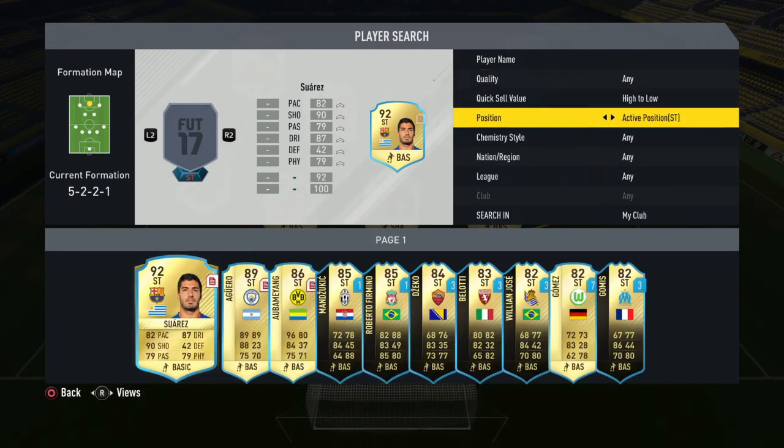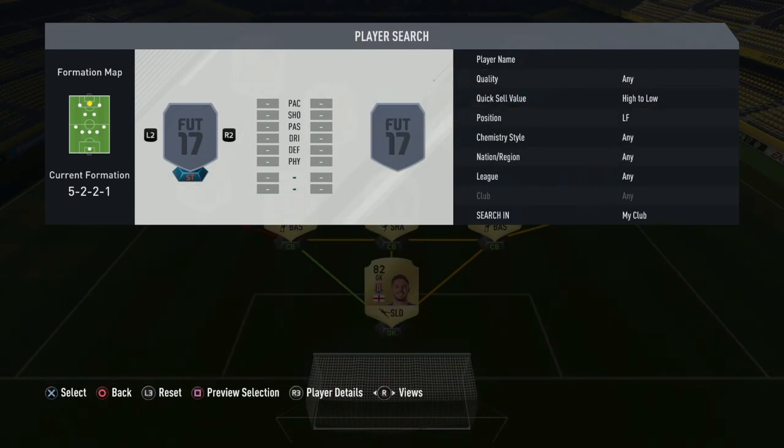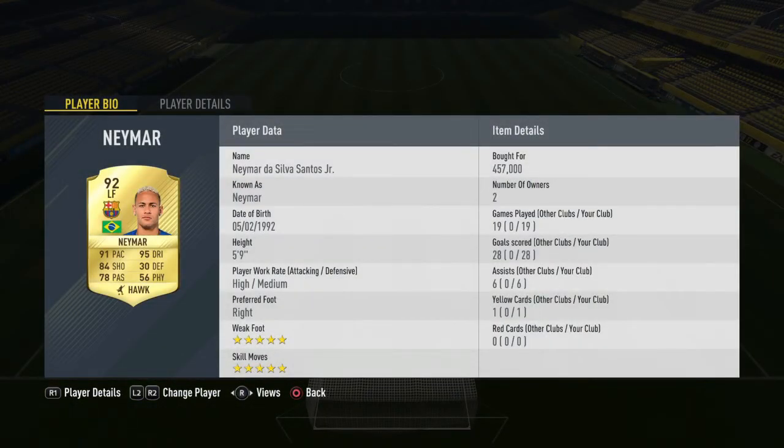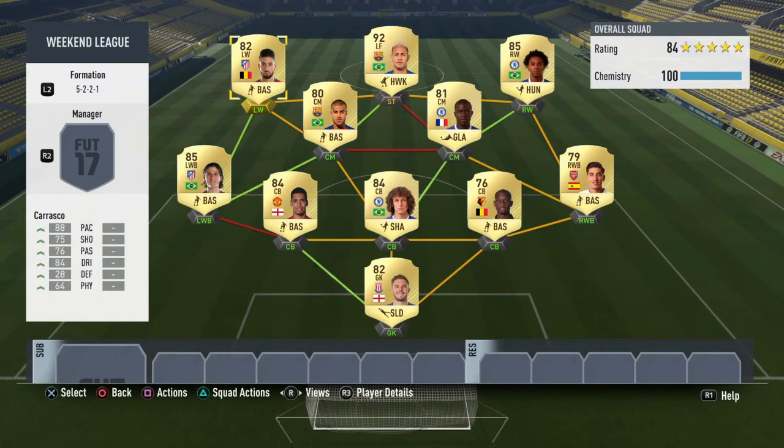Up front we don't have a striker — we have the highlight of the team, the Brazilian Neymar. 28 goals and 6 assists in 19 games, priced at 457,000 coins. He's one of only two players — him and Musa — to have 5 star weak foot and 5 star skill moves. High-medium work rates, 91 pace, 95 dribbling, 78 passing. His in-game passing is actually a lot better than that stat suggests, so it should really be higher.